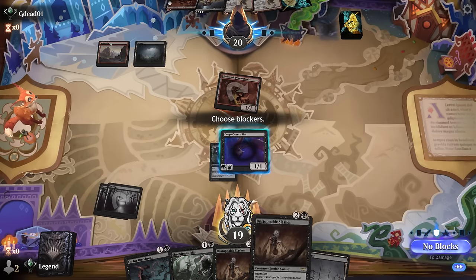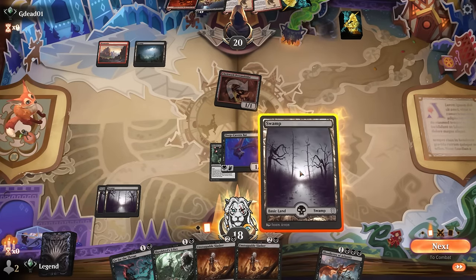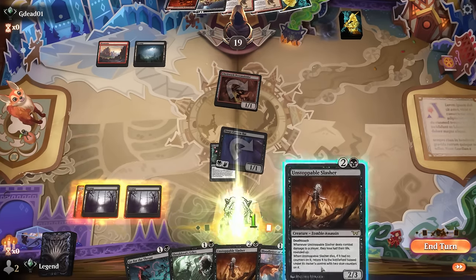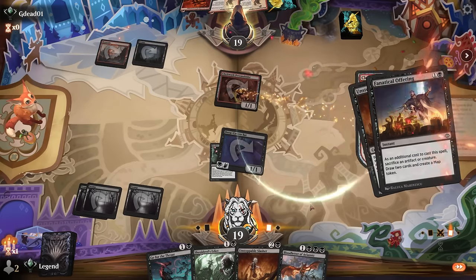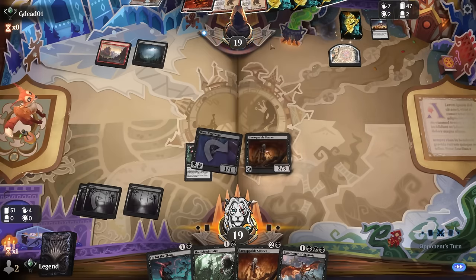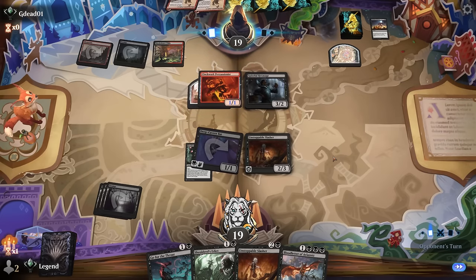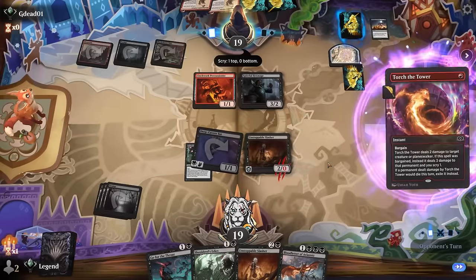Percussionist is pretty good at trumping the Slasher and can still sacrifice at instant speed, but it looks like they're already planning to sacrifice it here. We picked up Blood Letter — that could be exciting. Interesting to note that Percussionist is an artifact so we can't Go for the Throat it. They get to exile and make a Map token, drawing two; they did find a Blackleaf Cliff as their third land. Hexmage can stick around as a 3/2. They also seem to have removal — Torture Tower again, the perfect solution to the Slasher.